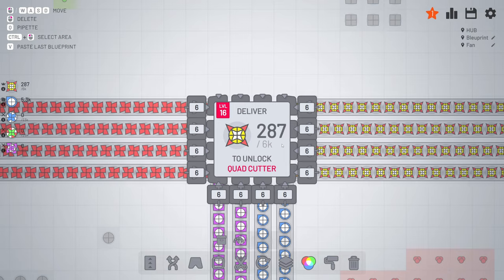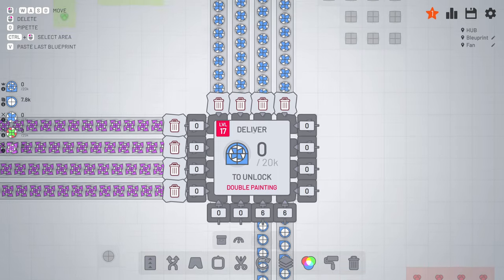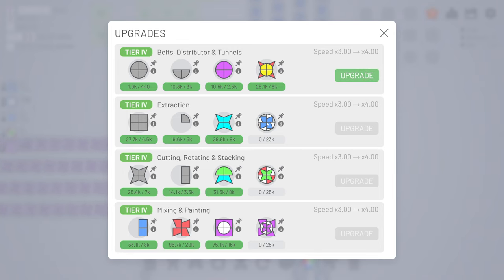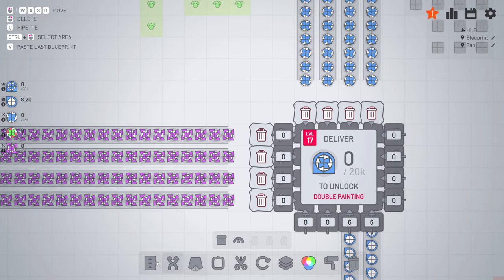Alright, level 16 unlocked - we have the four cutter pieces. Before we're going to make the next piece, I'm already making some other pieces. The reason why is I want to get this one done as soon as possible. For this one I'm going to wait till we have unlocked the double painting. Of course double painting will help a lot, especially with all the colors. But you will see it when that's done.